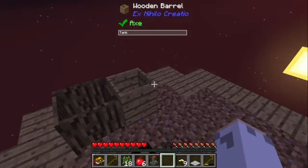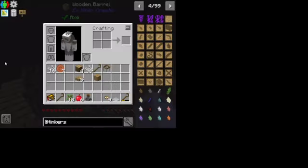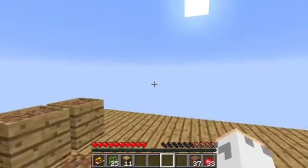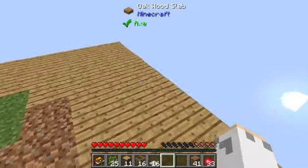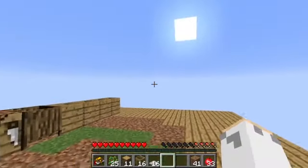I'm just gonna collect a bunch of dirt and come back. So I got a decent amount of dirt — I expanded the property a little bit, just with slabs. Next I'm gonna probably go down, do the bottom half slab so mobs can't spawn.